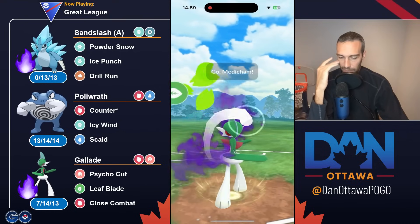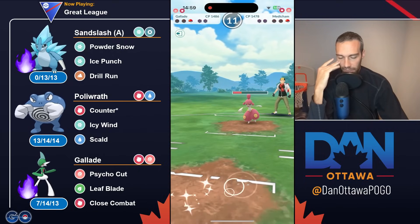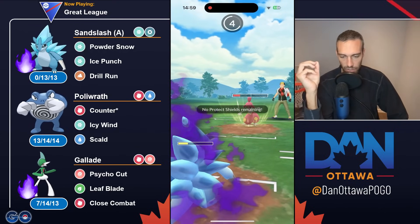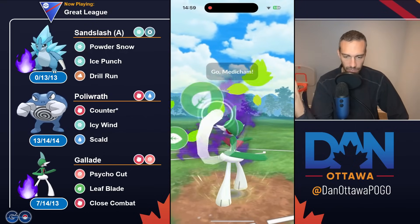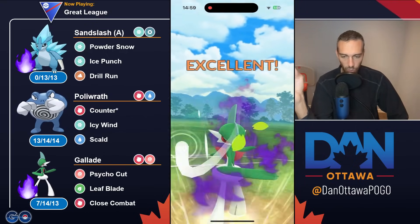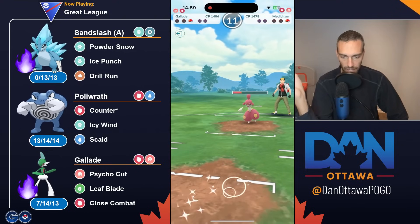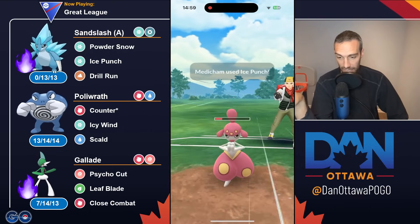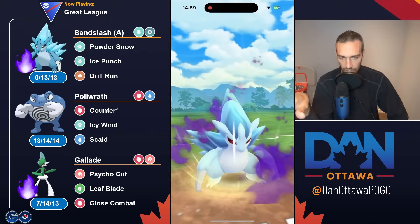I would throw one Leaf Blade and immediately reset here. You have to try the Sandslash — you can't go farm down. All you did was allow them two energy. There's no scenario here. You just dumped a move. There is no scenario where you get to another move having lowered your defense with Close Combat. Basically, you just gave Medi two free counters worth of energy before you came in here. Maybe you got to the Ice Punch and one CMP there. It looks like you're going to win anyway, but there's no point giving them that energy. Just make that swap immediately.